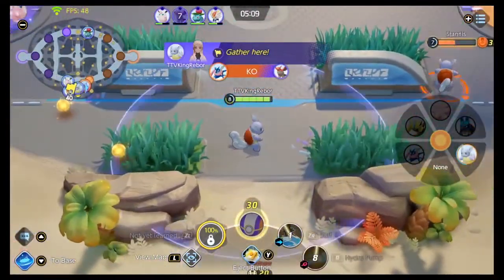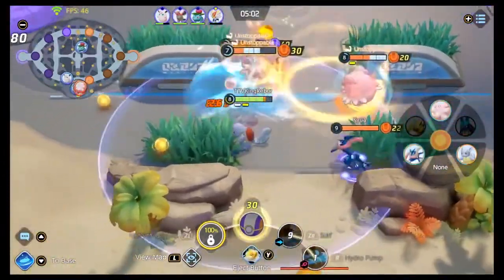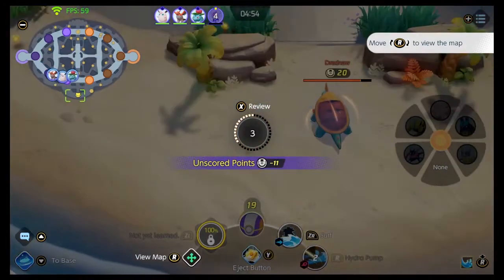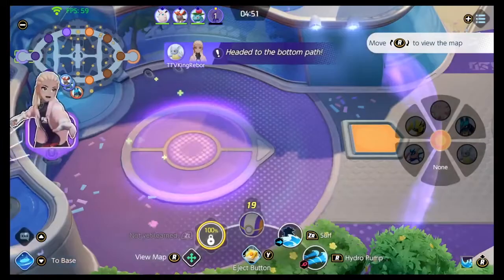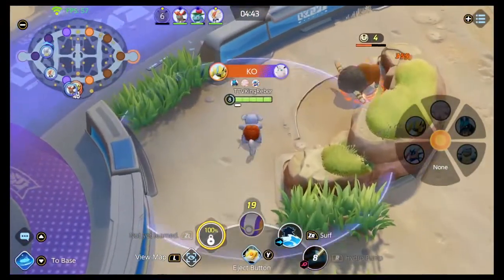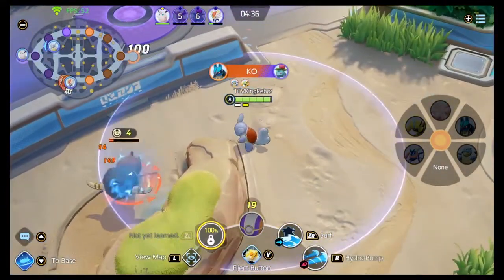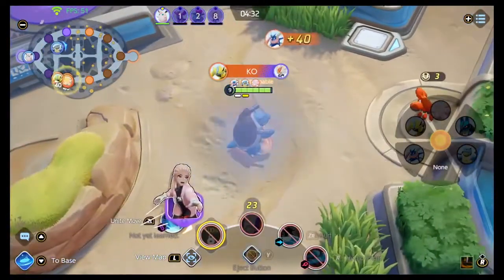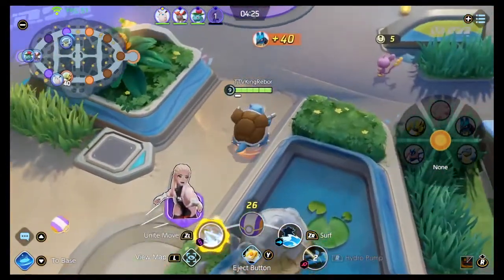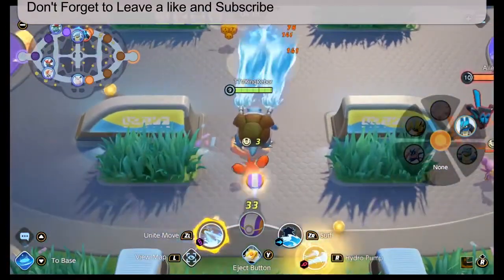We're still fighting for this Dread. I got jumped — Blissey saved him. They're on it, they're all on his half. That Dread fight took like two to three minutes. Yeah that just happened. Our Venusaur kind of abandoned us. Okay, now I'm a fully fledged Blastoise — I'm excited, this is my first game as Blastoise.